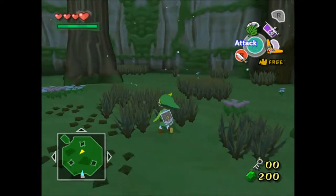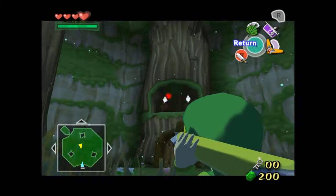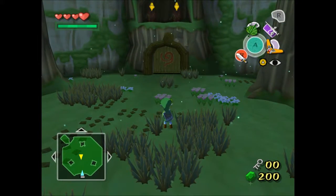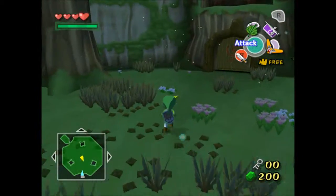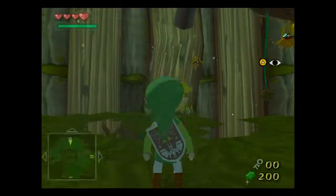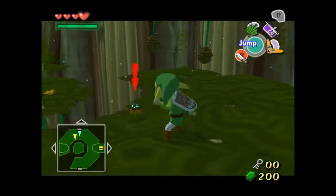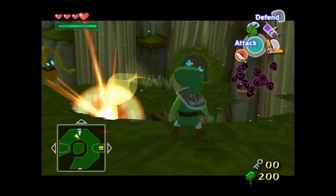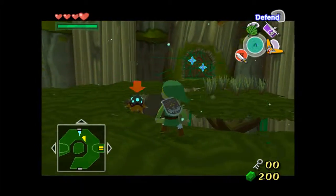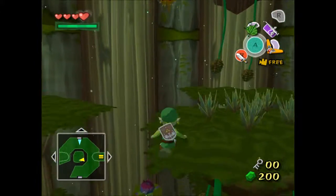Welcome back to the dungeon roaming exercise. Last time we finally got the boomerang, and that is fantastic. Now that we have it, we don't need those seeds to open those stupid doors. However we'll still need them regardless. We can now take care of these enemies a lot easier. You can stun them twice with the boomerang - that's handy. This will probably be an item used very frequently, especially in this dungeon.